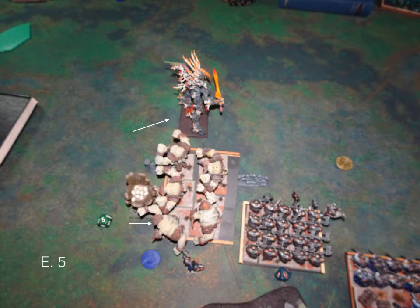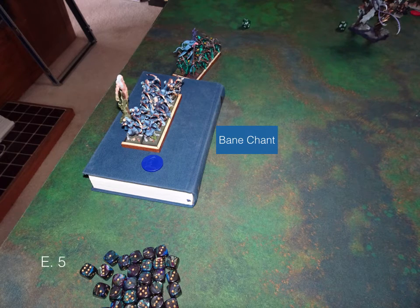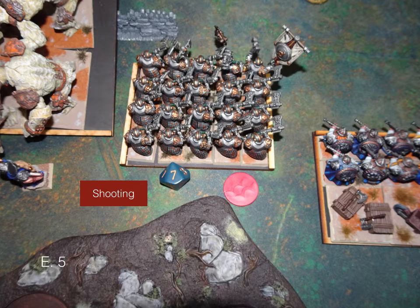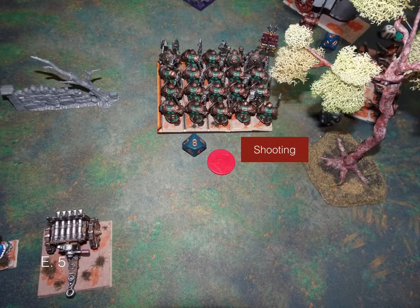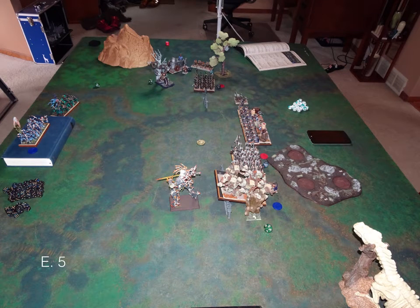Elf turn six — the Tree Herder goes running around. The Tree Warden smacks back into the Earth Elementals. The other Tree Herder disengages from the tank and starts moving towards the center — because if you kill the tank you get no points for it, but if you can get that Tree Herder into the center you get a lot. Banechant on the archers. Shooting wavers my Iron Guard, and another round of shooting wavers my Ironclad. Combat is fairly ineffective — one damage happens. The Tree Warden isn't that killy, it's like three attacks. Overview after end of turn five — a lot less units on the board.